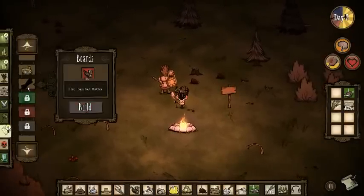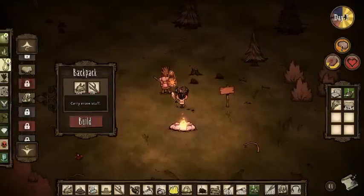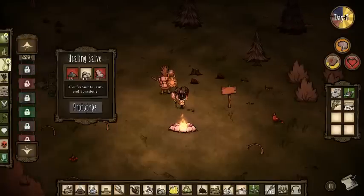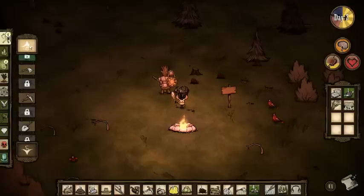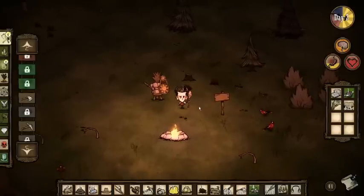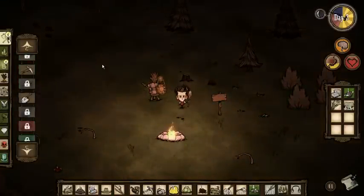Let's see what new stuff we can make. We've got cut stone here — cut stone is pretty cool. Bird traps: I've never actually killed a bird so that would be kind of cool. Straw roll: don't make the straw roll until you have so much food. And you can make a razor — that's to shave off beards. Who would want to shave off the beard? We don't have a beard yet anyway. Maybe at the beginning of day four we'll get one — you usually get one at the beginning of days, or it grows longer.